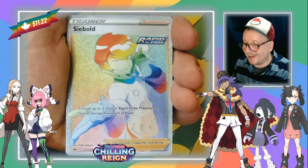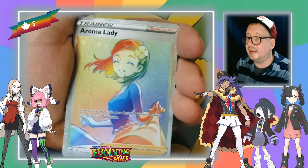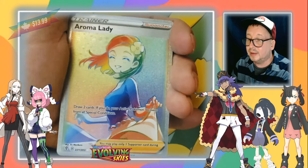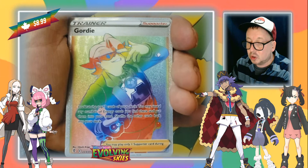I like that card too — the Cook has a little checkerboard pattern. It's kind of reminiscent of a kitchen, actually pretty cool. Aroma Lady — this is a beauty, looks like there's little petals all over the place, you can kind of see them flying around. So awesome. We're nearing the end here — Copycat. Not saying nothing about that card.